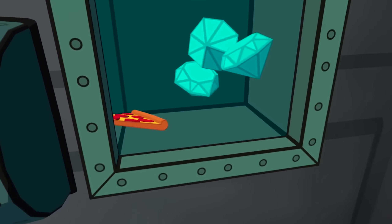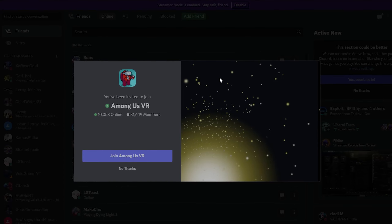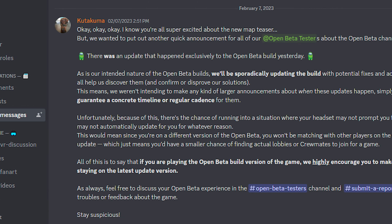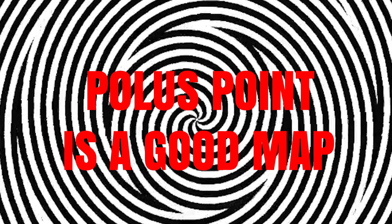There's an open beta for Among Us VR which allows you to test out these new lobby customizations. You can head over to the Discord server for more information. Check the video description for a link to the Discord and to the map voting page. I voted for Polis Point — let me know in the comments which map name you liked best.